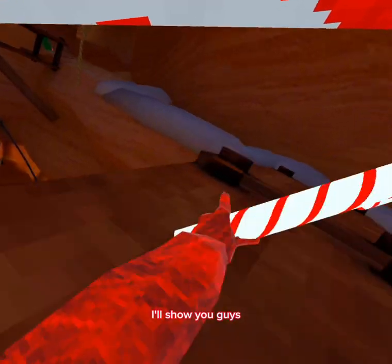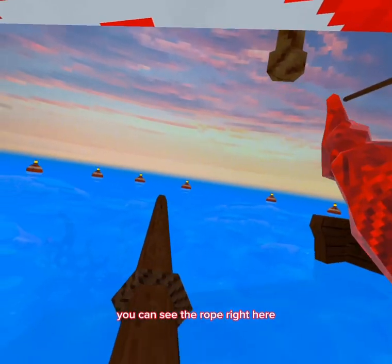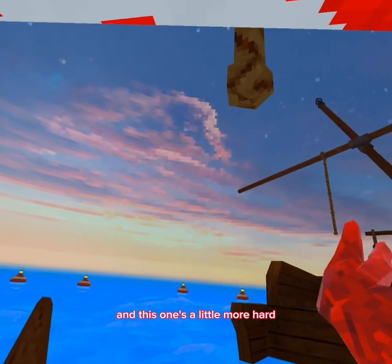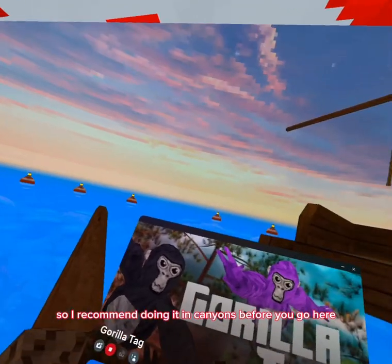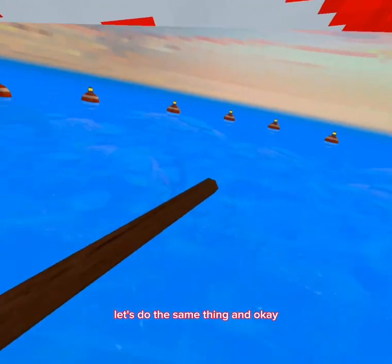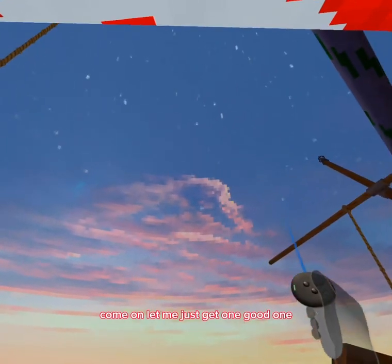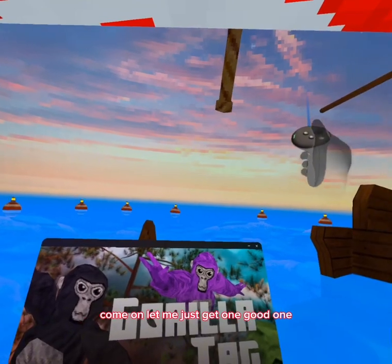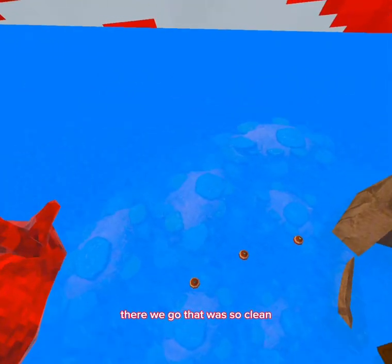You can also do it in Beach. For Beach you're just going to want to come down to this — you can see the rope right here. This one's a little harder so I recommend doing it in Canyons before you come here. You do the same thing and — okay that was terrible, come on — there we go, that was so clean.